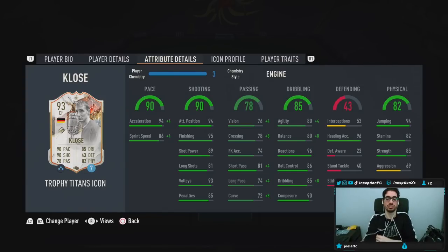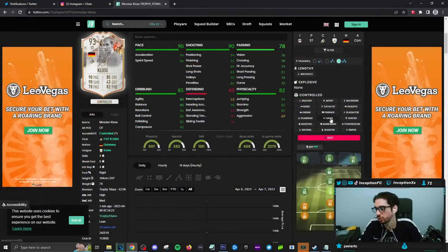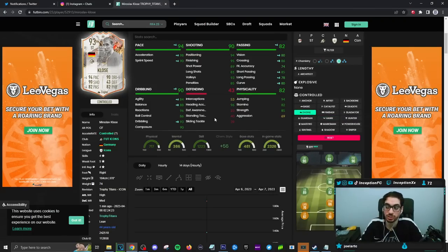He should just have base 99 jumping, let's be real, because we're all gonna give him an engine chemistry style. What other chemistry style are we gonna give this guy? If they end up using this card on their team, they would specifically have to use a hawk if they actually go for the heading presence of the card. Because depending on your play style, you're either gonna go with the hawk chemistry style to boost physical as well as jumping to work with the heading capabilities, or you go with an engine chemistry style because you know that you're gonna face a lot of park the bus people, and having a little bit of dribbling can definitely be very helpful.